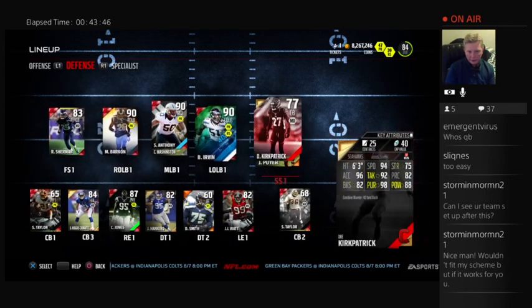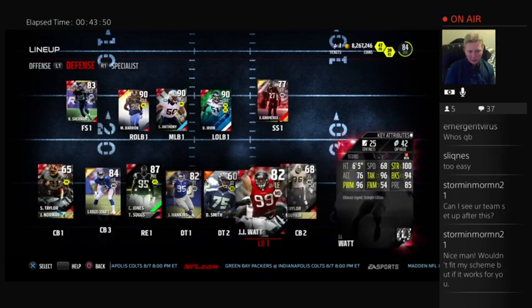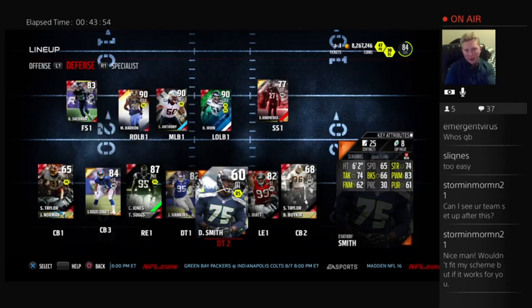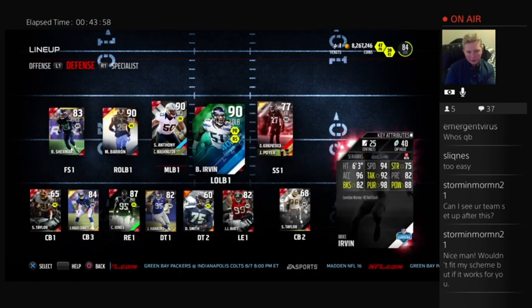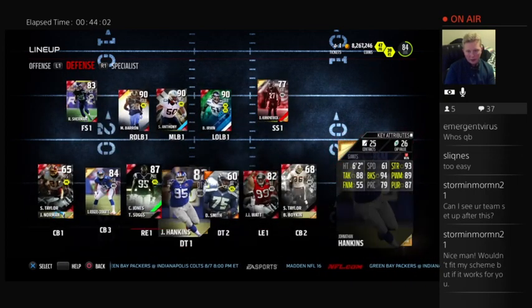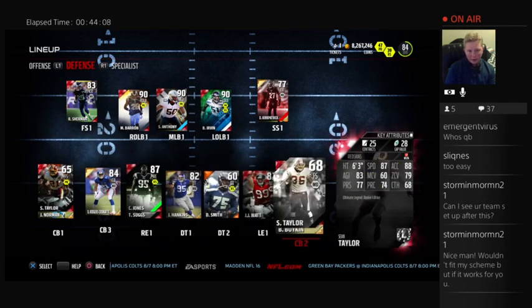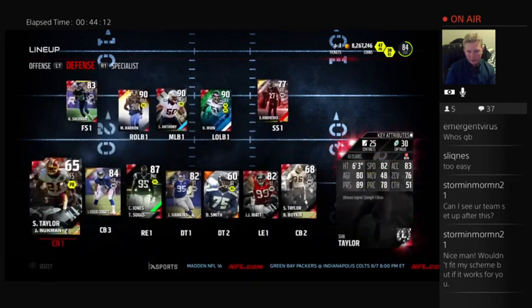You'll see I have corners at safety and safeties at corner. That's once again because I play mostly cover 2 — my corners play up and my safeties play back. So I want more coverage on my safeties, and I want my corners to be able to block shed. If I do play someone with a lot of speed at receiver, I'll switch to 3-deep as my main defensive scheme, and then I'll just manually sub in these corners at corner and both Sean Taylors at safety again.